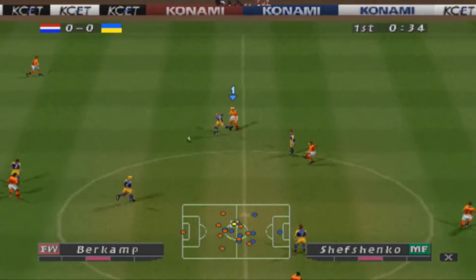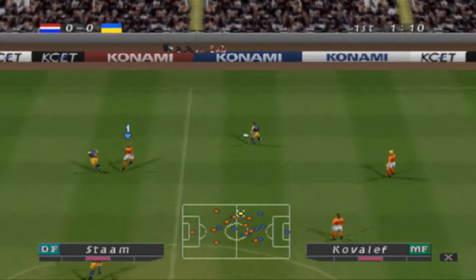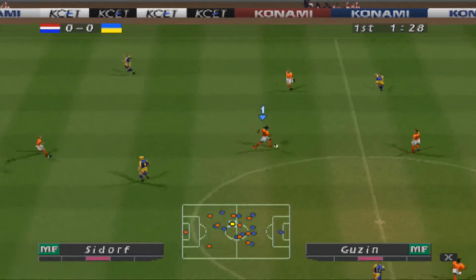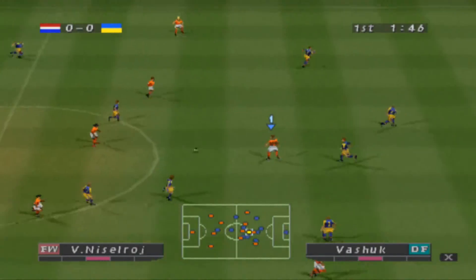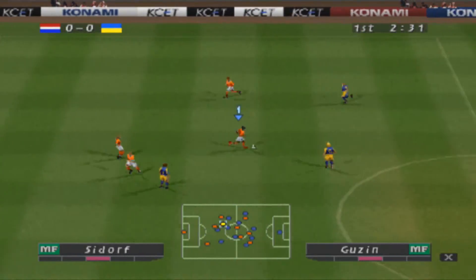So Terry, can you tell us a little about the formations that the teams are using? Certainly. I'll start with the Netherlands. They use a flat back four, with the full backs having a freedom to attack. This midfield has one playmaker. They're going for goals with three up front.